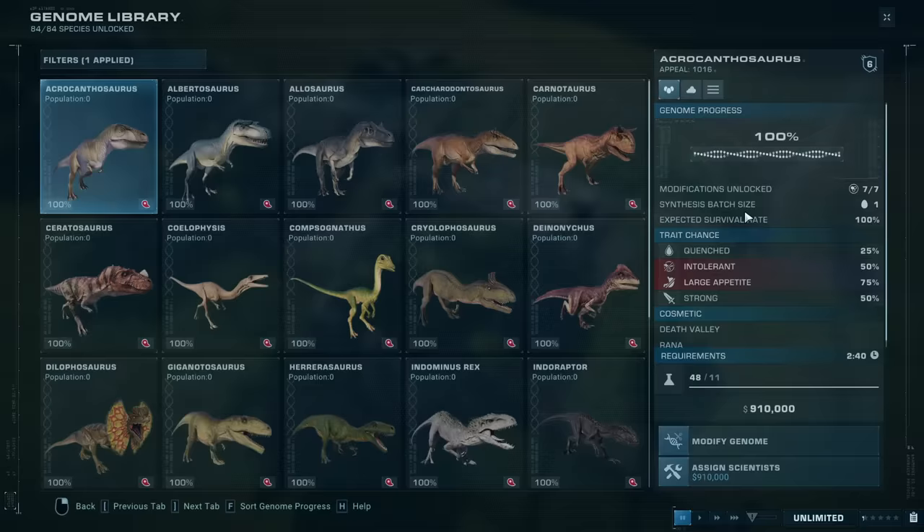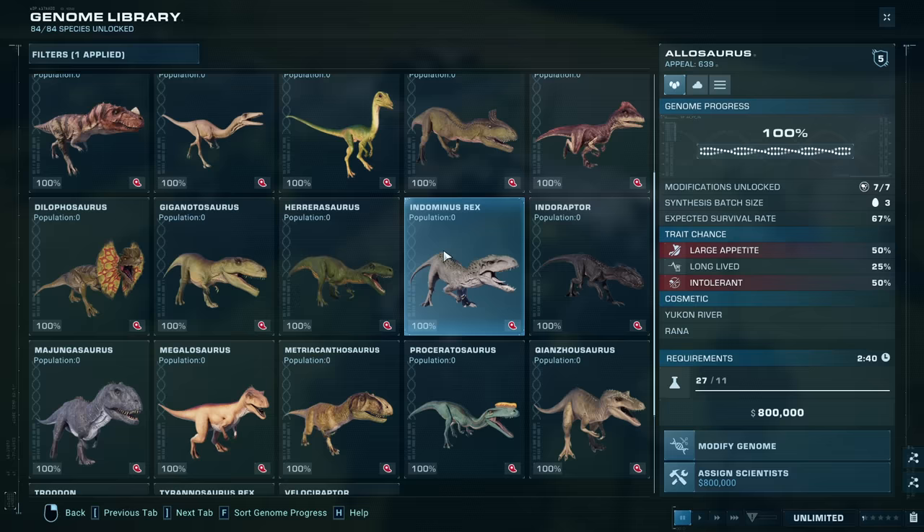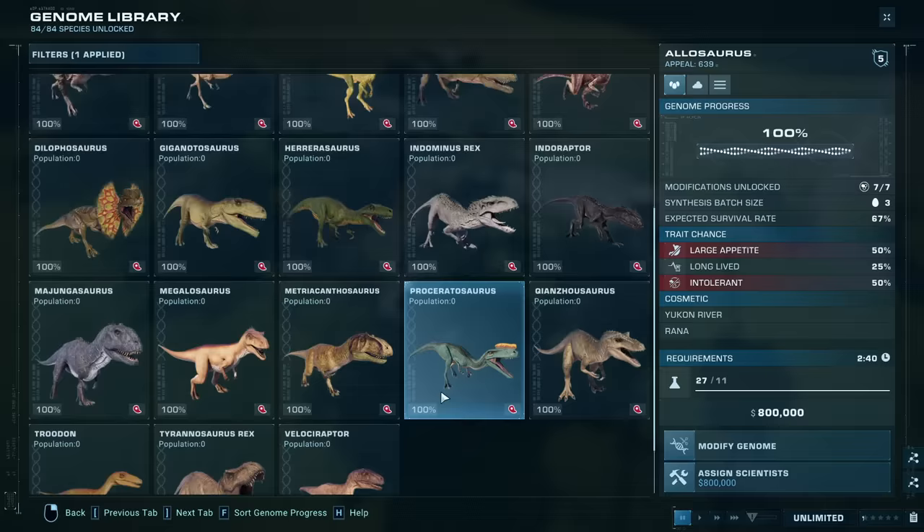Which one of these dinosaurs do you think is going to be the ultimate champion? I've got a lot of money riding here on the Indominus Rex. Actually I have no money riding on it, but if I were to bet, I would say probably the Indominus, maybe the Rex. Also the Gigantosaurus — is it in here? Yeah, because this thing is absolutely giant and it has a large appetite. I'm going to go with the Indominus. I'm going to say the Indominus is going to win.